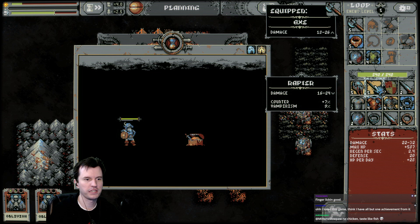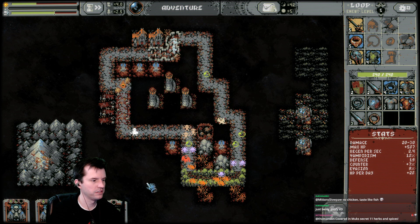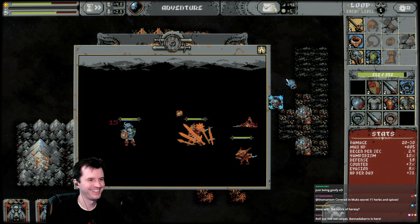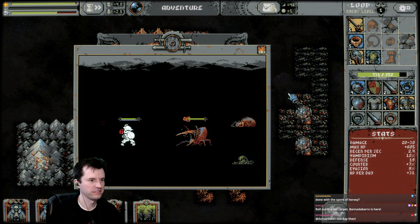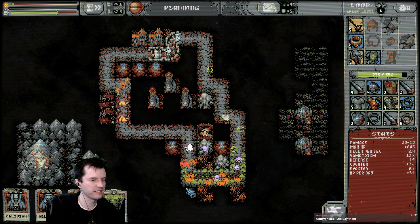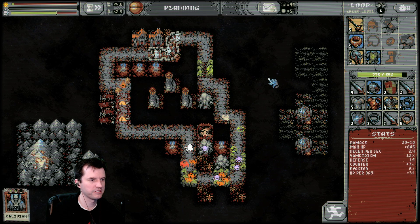16 to 24, but counter and vampirism. 13, evasion and vamp. I purposely put those chests right after the heal. Oh my gosh, my tower is so big! Rat wolf. Let's spread these out — the packs of mobs down here are getting too large. We're gonna nuke some of them, need to spread these out a bit.